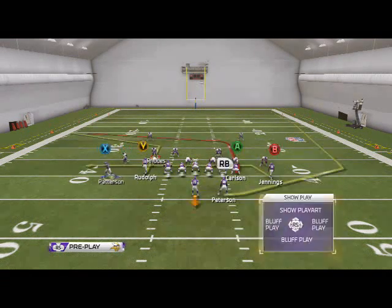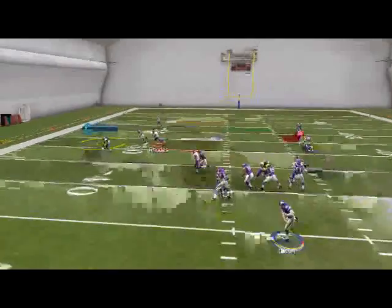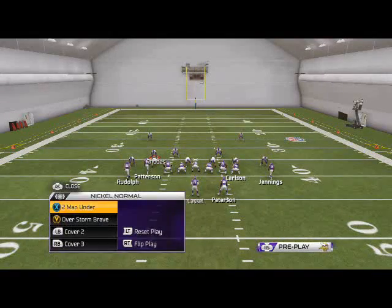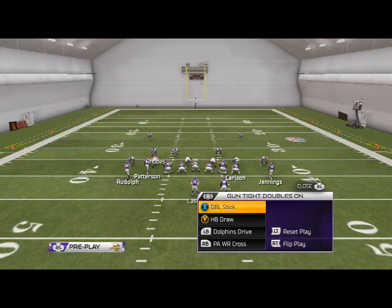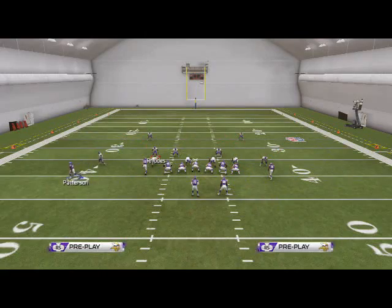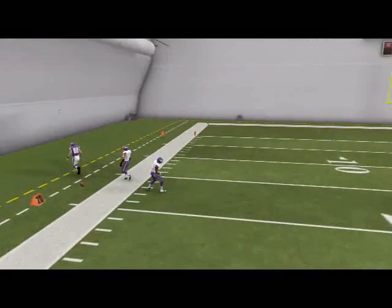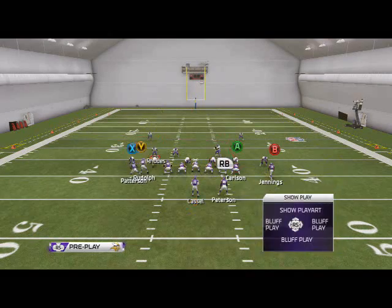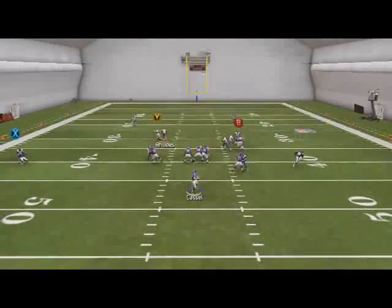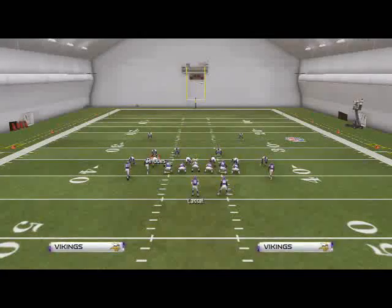The second read is the tight end — this works against man, cover two, or cover three with a flat zone. It's basically a smash concept: motion Patterson out, he sits, and we pass lead the triangle route to the left — once he clears it'll easily beat zone coverage. The third read is Jennings crossing underneath; we can playmaker that to the right if it doesn't beat man.